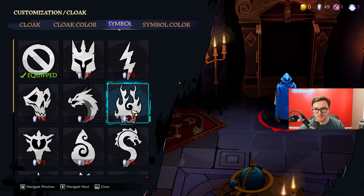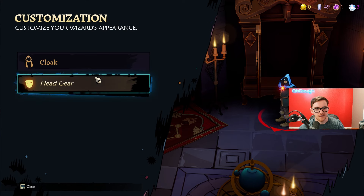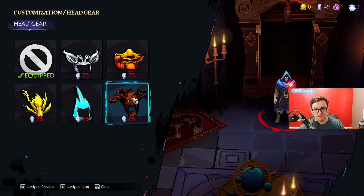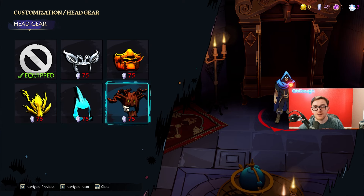I haven't gotten to the symbol yet because I'm just trying to get my abilities first. Symbol color works the same way. And you have your headgear, which you can't really preview. But there is some customization — not crazy, but it's enough for me.